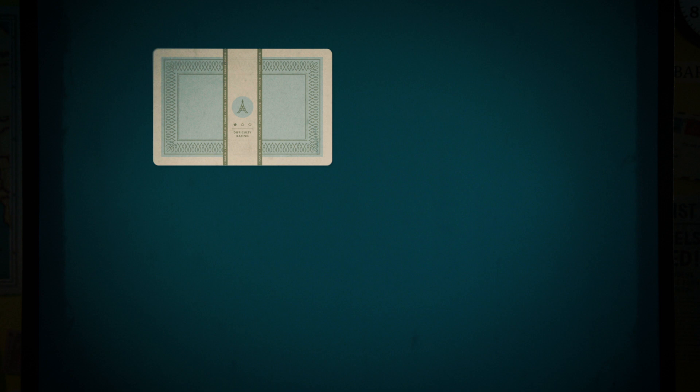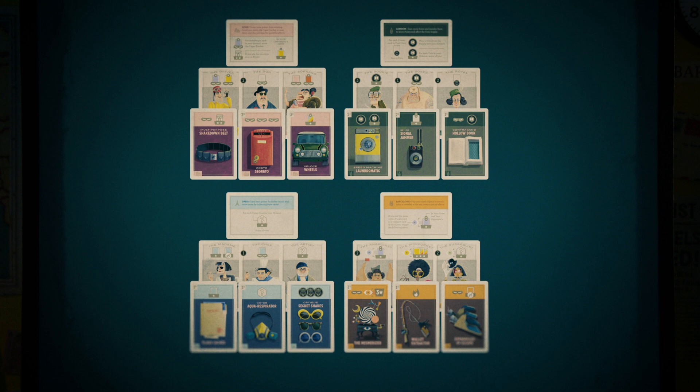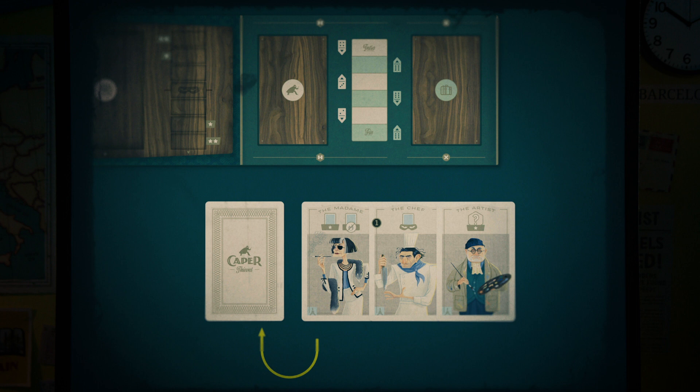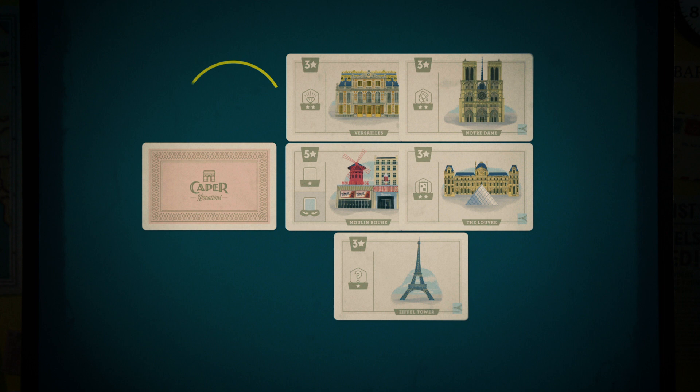Choose the city in which you'd like to execute your caper and pull out that deck. Each city has unique thieves, gear, and locations to add into the core decks, as well as unique scoring opportunities — we'll get into those city details a bit later. Shuffle the city's three thieves in with the core thief deck and set it on the board. Shuffle the city's six gear cards in with the core gear deck and place it on the board.